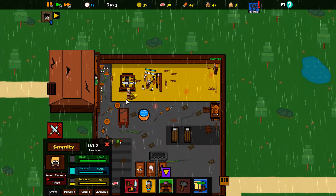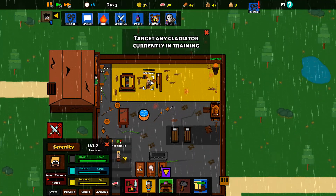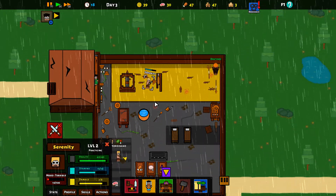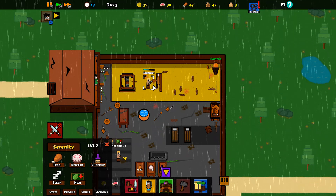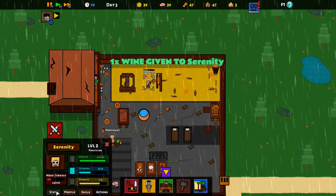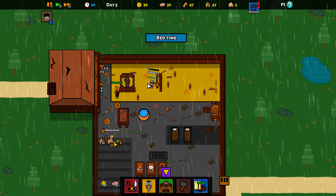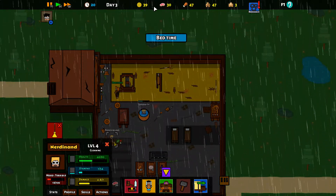It'd be nice if we cleaned this place up — I wonder if that would help morale if we had a nice clean tidy location. Practice boost — there we go, gone up in damage, that's nice. Nerd And And could have done better. We have got some wine — if people are in particularly bad moods we could give them some wine. That did boost his mood. Let's cheer him up.